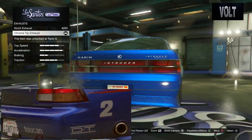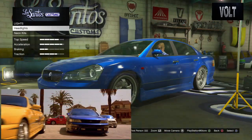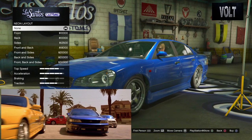Next, move on to the exhaust. Put on the chrome tip exhaust — it's the best option at about $700. From there, move on to the lights. Just keep them stock. There is no neon kit on this car that I know of.